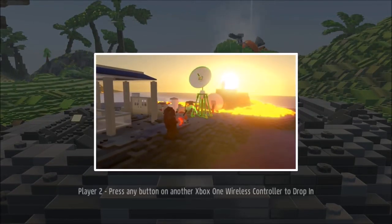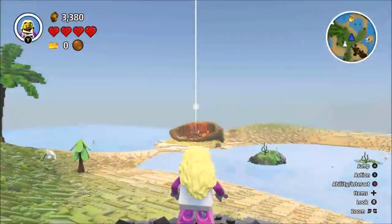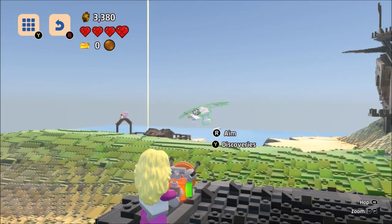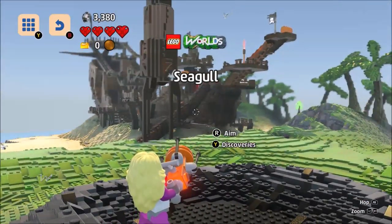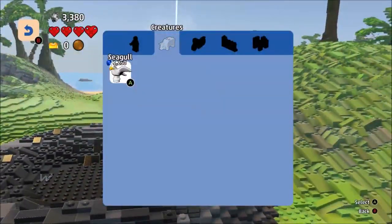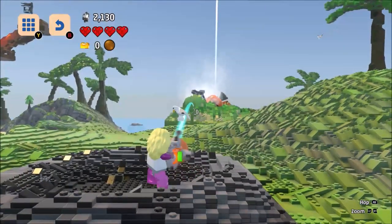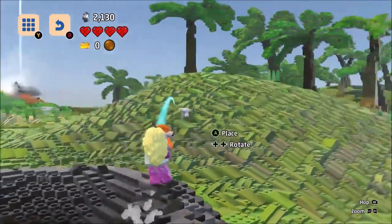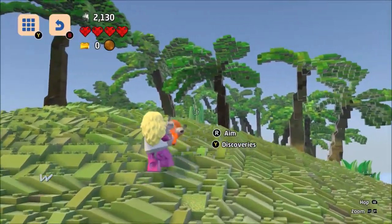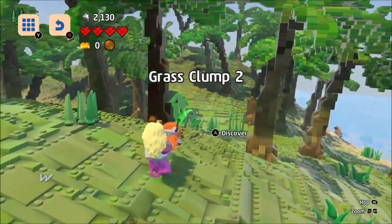'Use the powerful Discovery tool to scan and collect new...' Yeah, I know how that works. Basically we can collect things, and if we discover things — so if I discover a seagull, I can now put a seagull anywhere I wish. Quite cool, really.